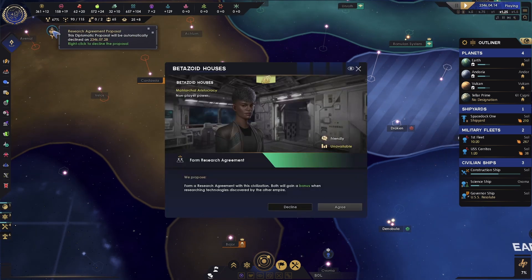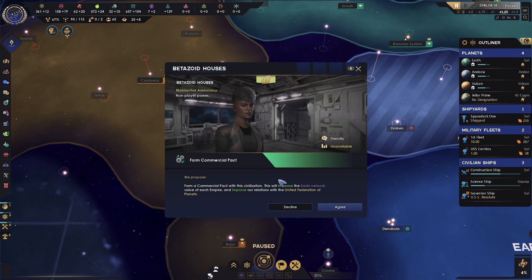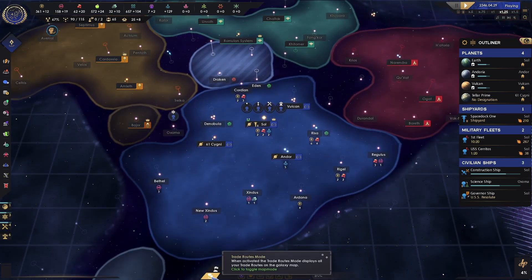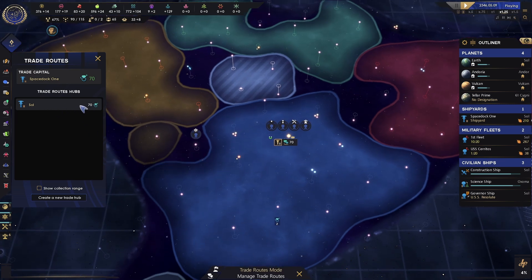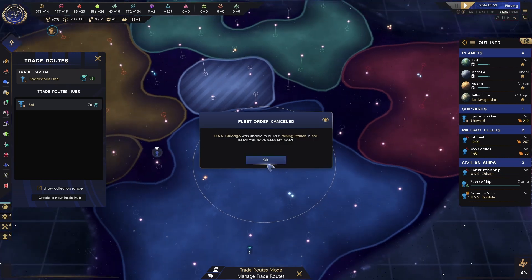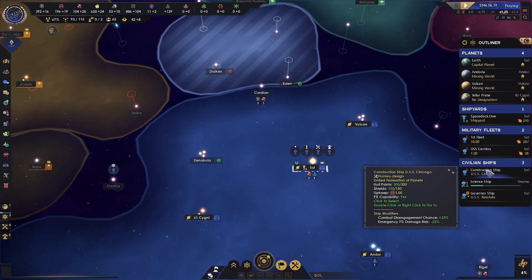We have notifications at the top — let's pause to take care of these. The Betazoid Houses are offering a research agreement, so we'll both get bonuses to research — that seems like a no-brainer. The Klingons want an embassy, so let's agree to that. The Betazoid Houses also want an embassy. Over here we've got a commercial pact, which will increase the trade network value with Betazoid — that seems good as well. That gives us an opportunity to look at the trade value situation, so we click on the Trade Routes Mode.